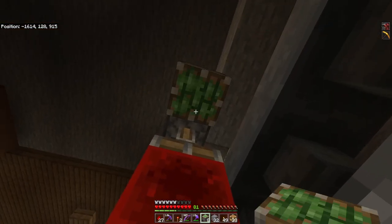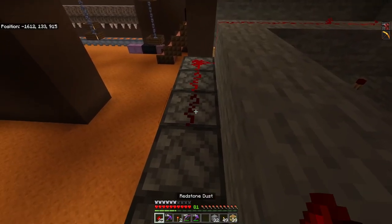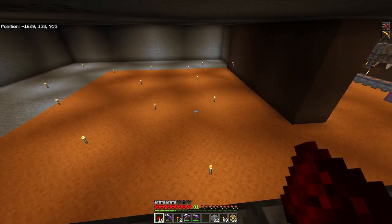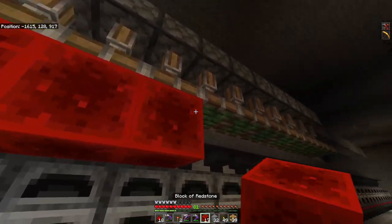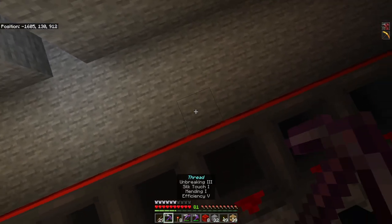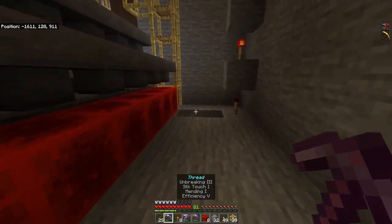Now all I have to do is run a row of pistons across the front of this and connect the redstone until it runs out of power at around 15 blocks from the redstone torch, then just fill in with redstone blocks the entire way. Here's the area where we ran out of power from the redstone dust — it's the same setup as the beginning. Just build a redstone torch tower and continue this process until everything is powered.